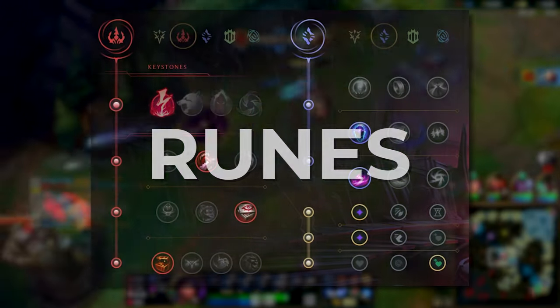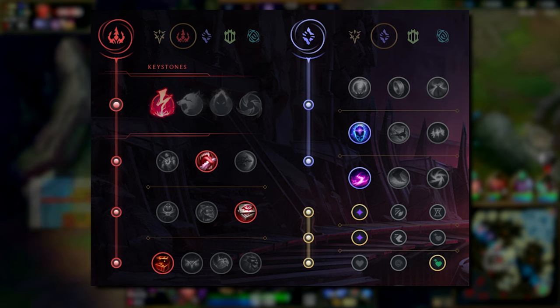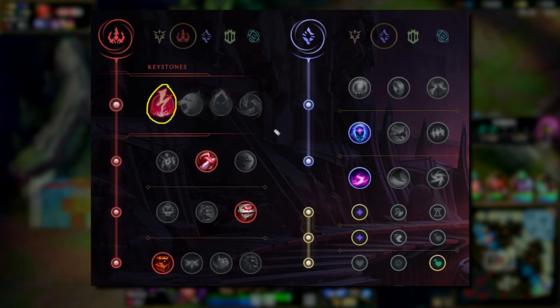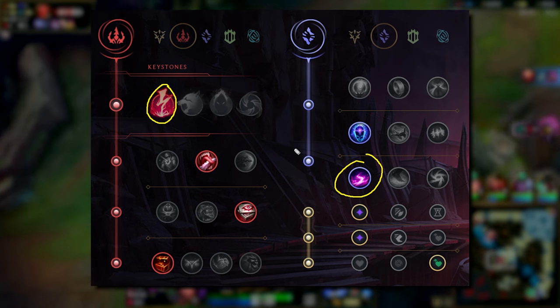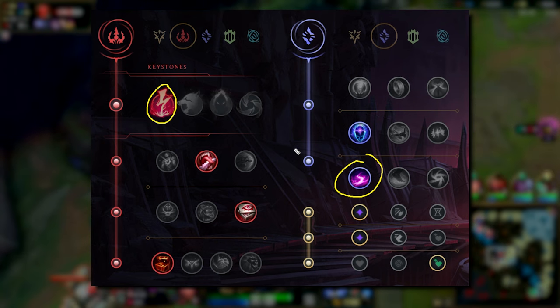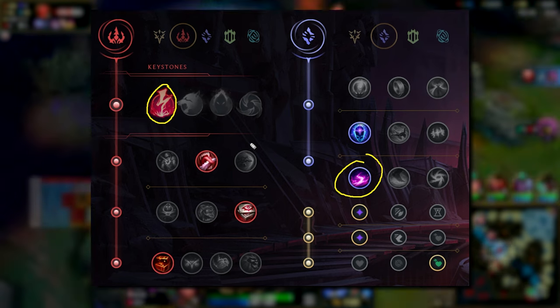There are a lot of different rune setups you can go on Taliyah. I'm going to start with what I've preferred most recently, which is the Electrocute setup. I think this setup is just so powerful — it gives you a ton of lane presence, especially combined with Scorch. You can really catch people off guard and they just don't expect the strong early presence from Taliyah. This has been my preferred page because I like playing that aggressive lane style, and you'll see that a lot in the clips, but this is by no means the only runes you have to run.